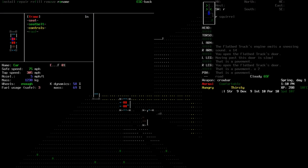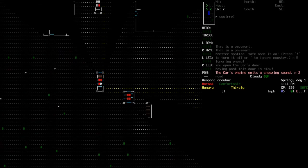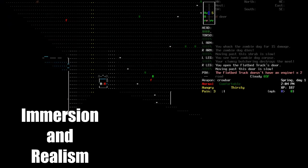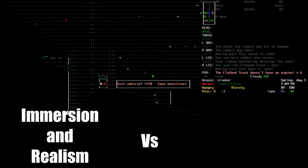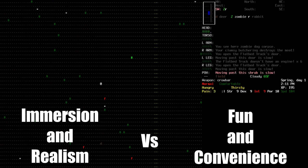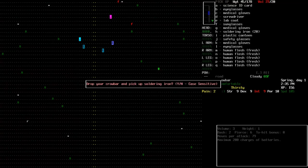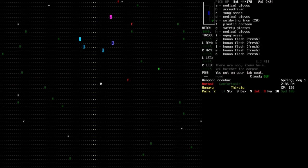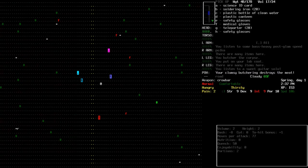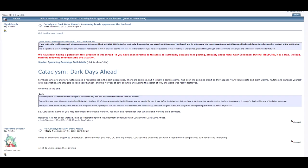These early days of Dark Days Ahead being on its own would have some challenges to overcome. The team had to adjust to a new structure for adding features as people started falling into positions of leadership, and questions began to arise over what direction development should take. On one side, some contributors felt the game should be providing a simulation experience by focusing on realistic sounding features. On the other hand, some people held an opinion closer to Wales' beliefs — that while realism was good when possible, if it would result in tedious or unfun gameplay, then compromises should be made. Interestingly, one of the most heated debates from this time reportedly had nothing to do with the realism debate — the biggest argument occurred over whether milk containers should be called carboys or gallon jugs.